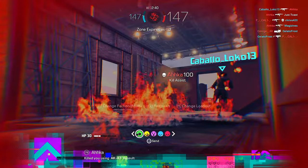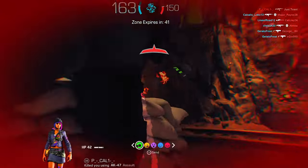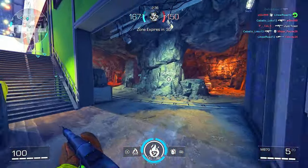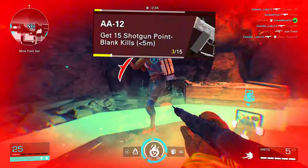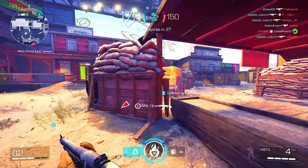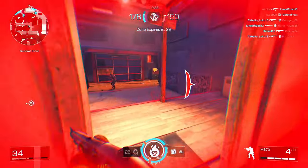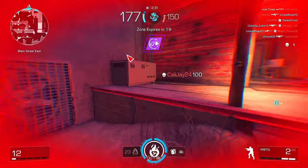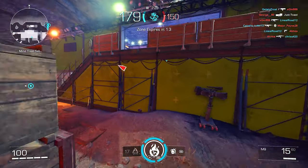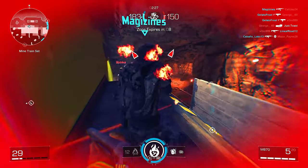Every developer just insists on having an automatic shotgun in their game for no reason — this game is perfectly fine without the AA12. But if you want to use it, the challenge is to get 15 shotgun point blank kills. Point blank is probably the easiest range to get shotgun kills in general, because shooting further away it becomes a two-shot or more — I picked up someone's double barrel and shot twice at a guy from short range and got two hit markers. Flanking is always going to be your best friend here: just run around the map and shoot everyone in the back.